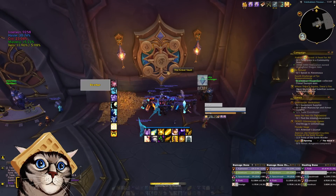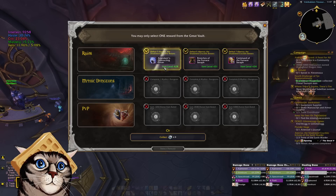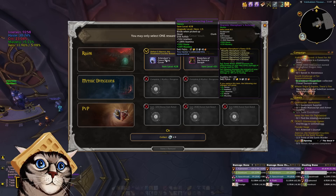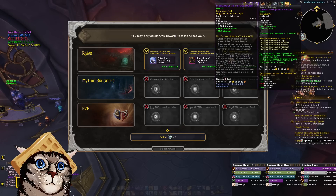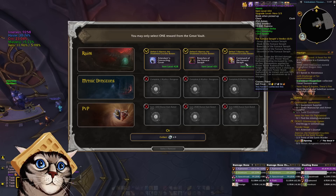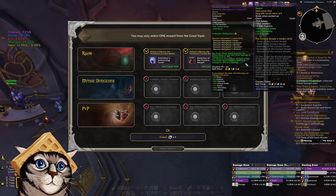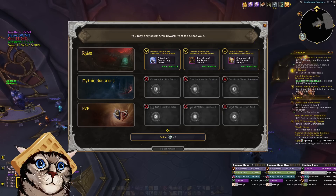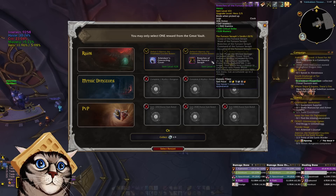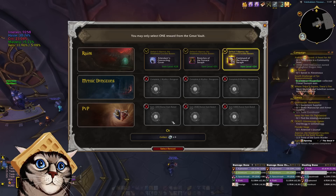I think one of the healer trinkets could be very useful here. We have a helm, legs with high mastery, or a chest with high crit. The chest is 434, it's got speed on it — we go zoom. I think we go with the chest and we're happy with this.